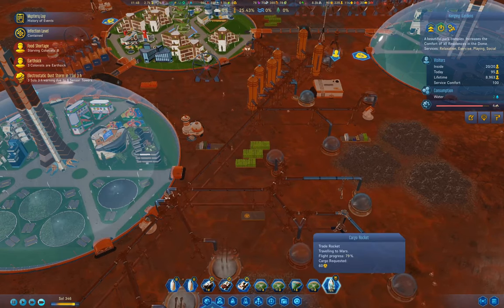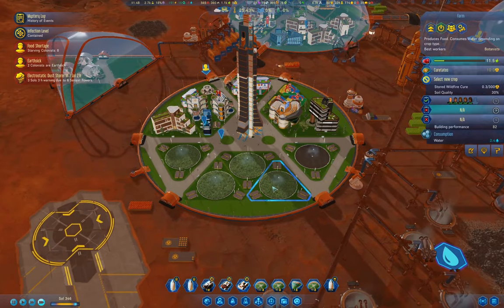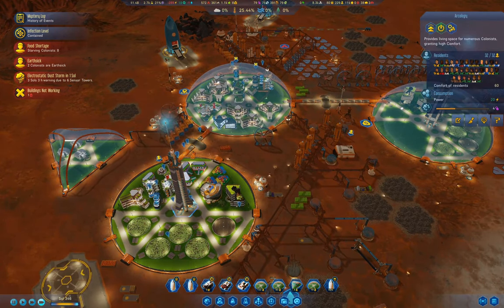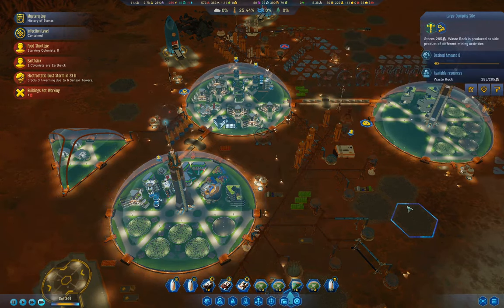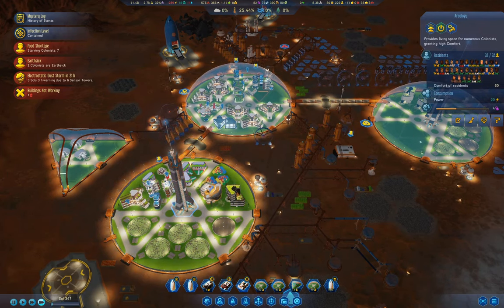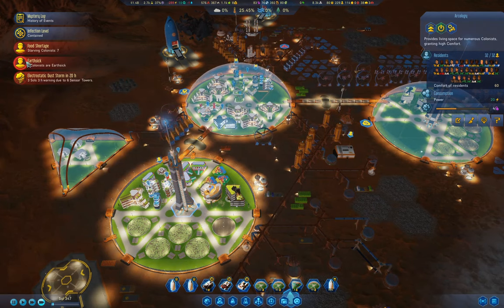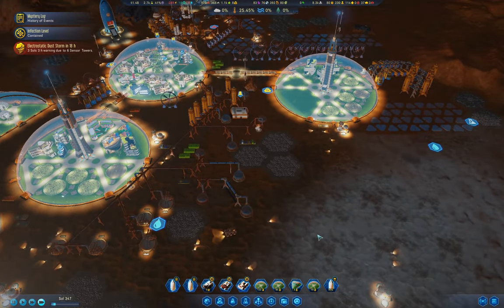More Cure-tatoes here — we're growing Cure-tatoes. If we click on that dome we're going to allow births there. We have 114 residential slots. Allowing births in this dome should increase the child count. We have 29 Earthborne left.